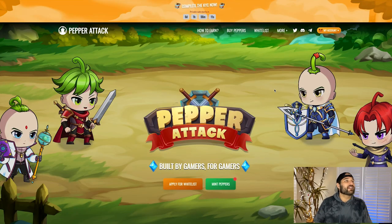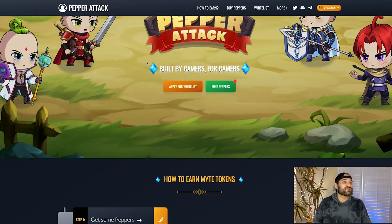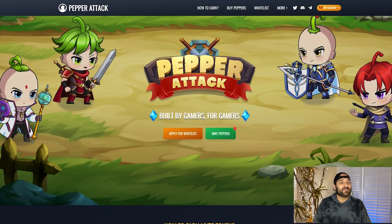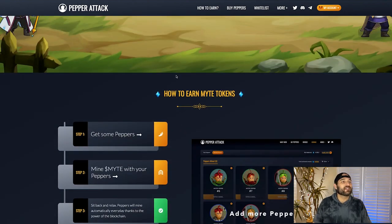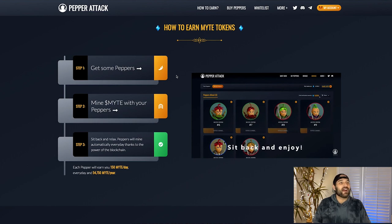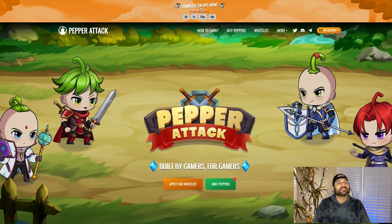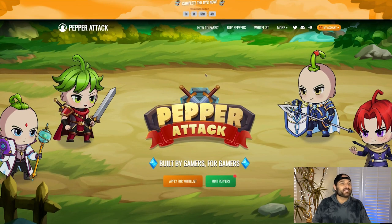We are here on pepperattack.com — this is their landing page. You can see their cute little peppers here; these are the child characters. I really like their other characters you can see here as well. I'm just going to do a quick review because we're going to jump into MYGHT, their token, and how to get on their private sale that starts in six days.